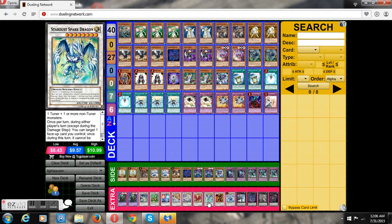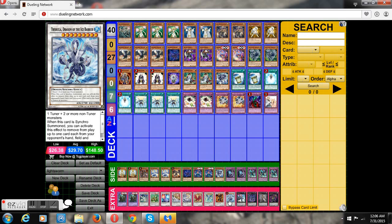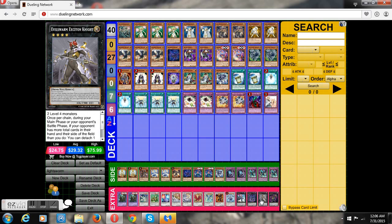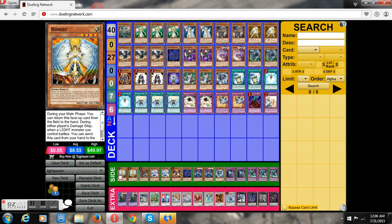One Star Eater, which has a great protect effect. Hot Red Dragon Archfiend, since it gets your attack boosted when it's the only monster that can attack when you use the effect. One Trishula, which I love getting its effect off and you can do so pretty easily. One Castel, one Dark Rebellion XYZ Dragon, one Exciton Knight, and one Number 80.